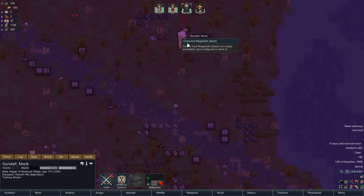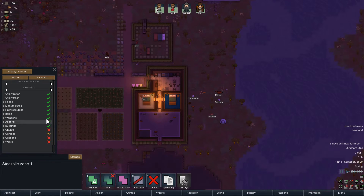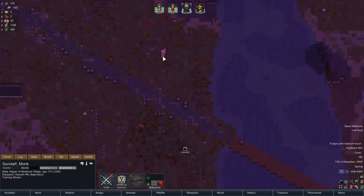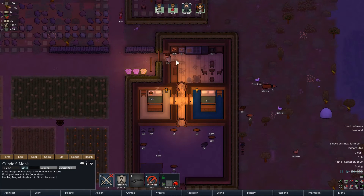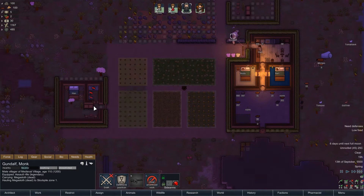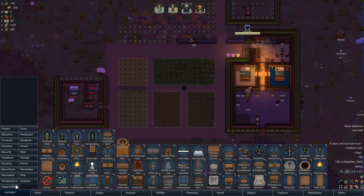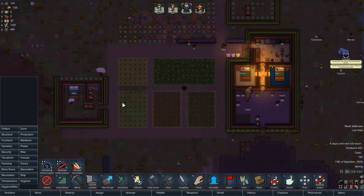Nice job, Gundulf. I don't actually have anywhere to keep the dead bodies — that could be a problem. Allow everything but human corpses, please. I'm going to need a place to store our waste at some point. Don't consume his corpse — that would be less ideal. That fur is good, because we'll hopefully be able to start creating doormats so we don't track all the dirt and garbage into our houses.